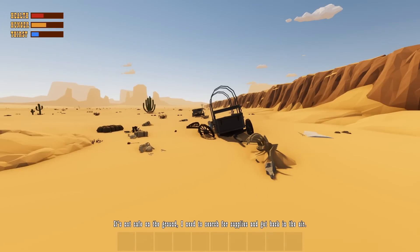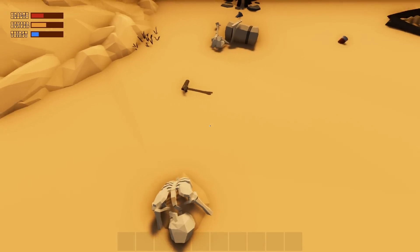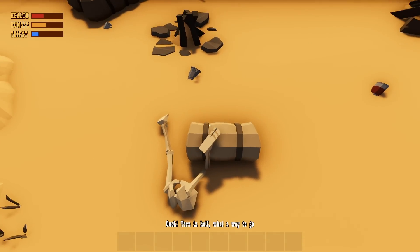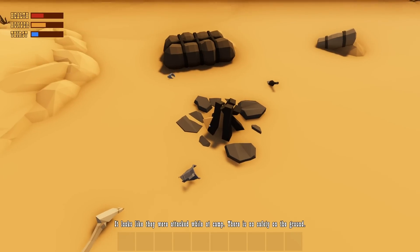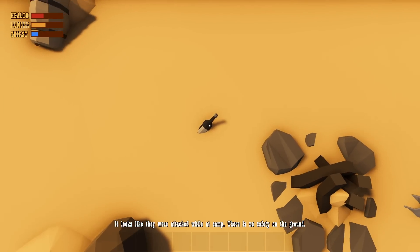Alright, here it is. It's not safe on the ground - I need to search for supplies to get back in the air. It will glow slightly if I can take it. Torn in half - what a way to go. I can pick that up. This game is definitely survival based.